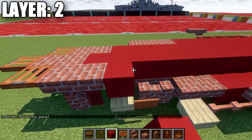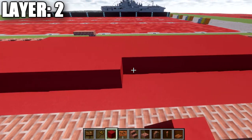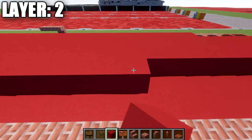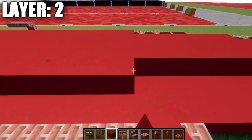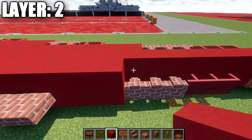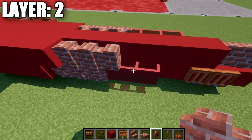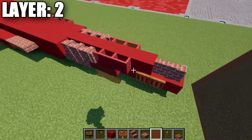Place down 41 red concrete blocks forward. Then three brick walls followed by three red stained glass panes. After that, place down a red stained glass pane coming off the third block — one more glass pane, then two brick walls.